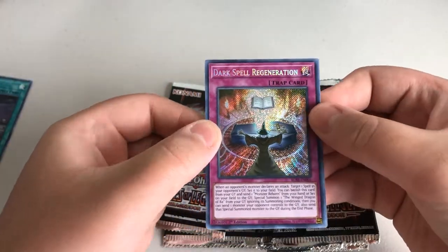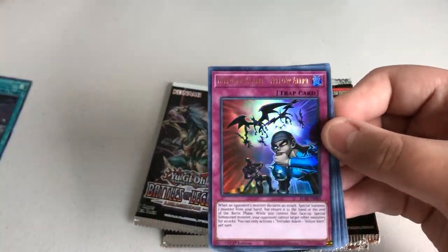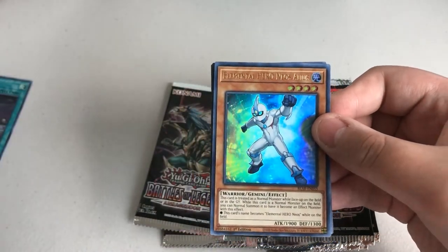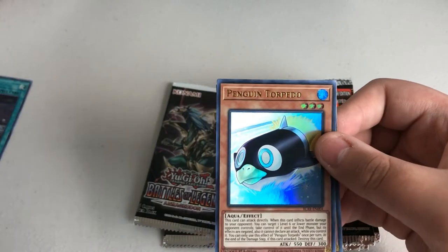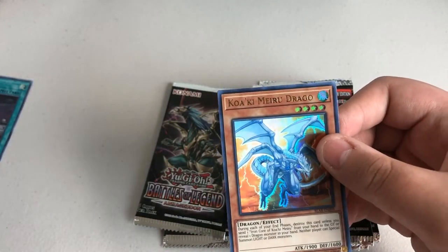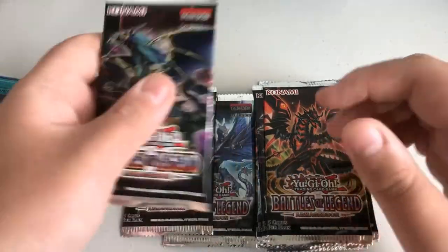Dark Spell Regeneration. The secret is Intruder Alarm Yellow Alert. Elemental Hero Aluse, Neos Aluse, Penguin Torpedo, and Kyoki Merry Drago. Okay. Next pack.